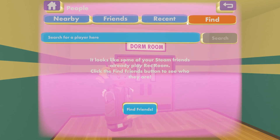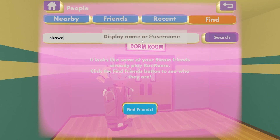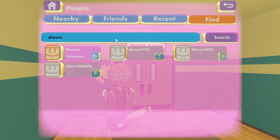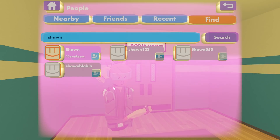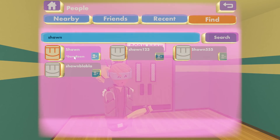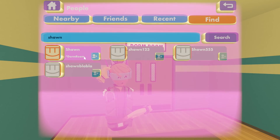You can also go to find and search for them by their display name or their permanent username, and you'll be able to find a list of people that match that name. In this case we can see that the other Sean went back to his dorm room.